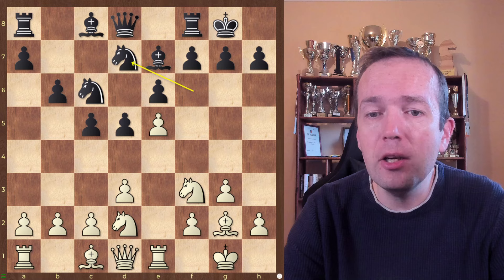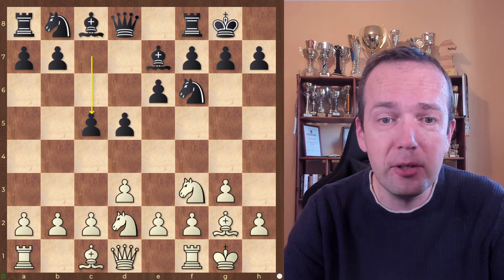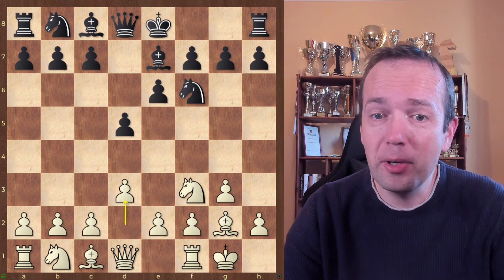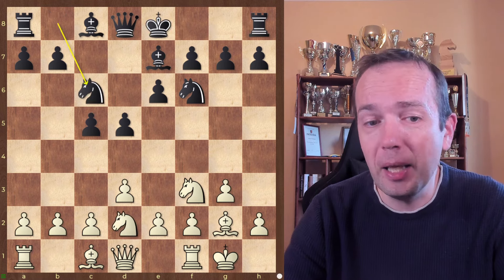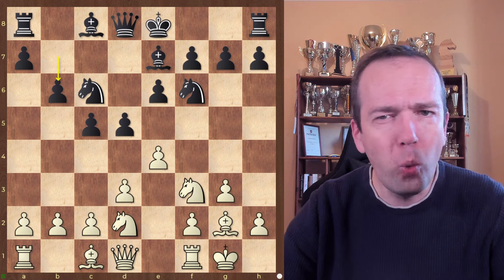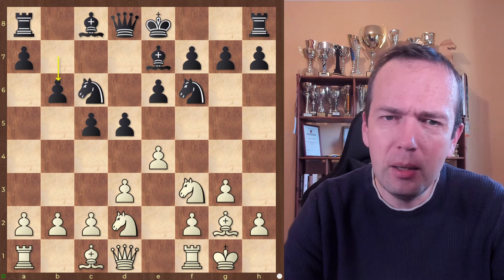Now let's go back and try to understand what else can happen. Sometimes you are playing really smart players and they're not going to rush with a short castle. So they could play c5, they could play Nc6, and now they're playing b6. And you're probably wondering: what's the big deal? I'm still gonna continue the same idea, right? Well, not quite.